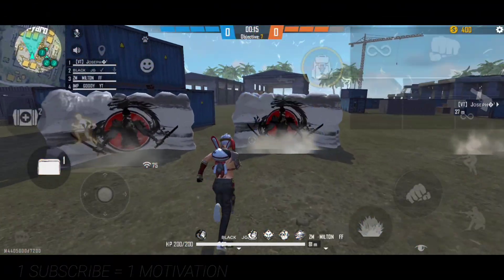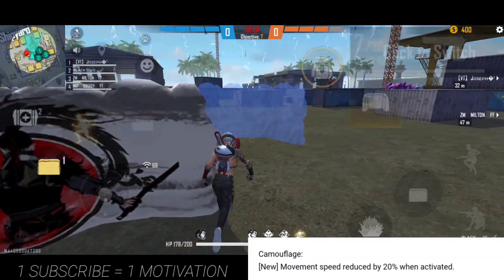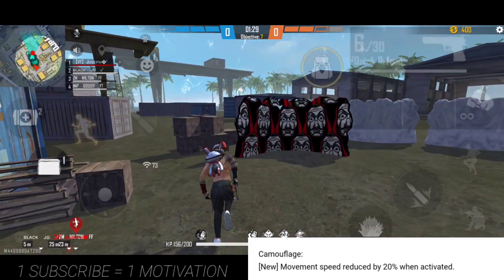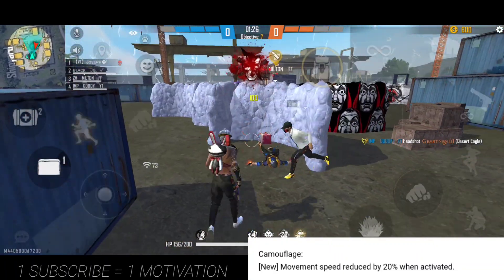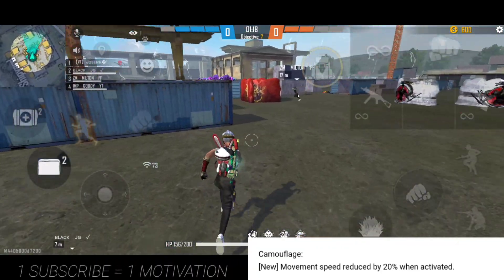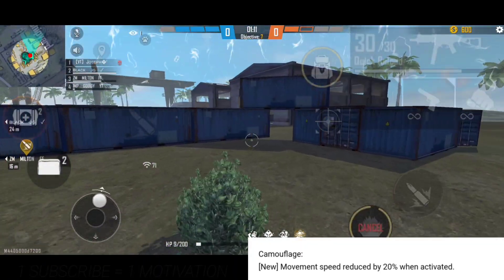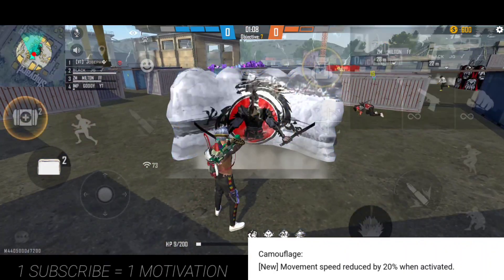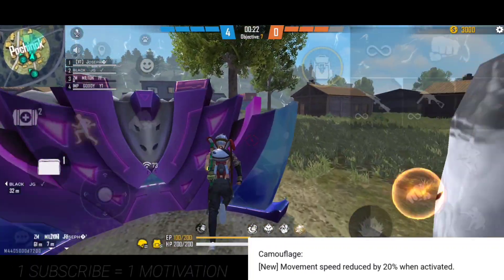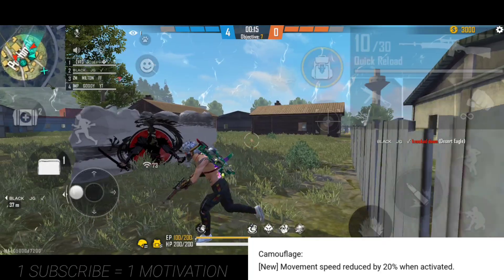And the next thing we see is Wukong. So we have a cool setup — Wukong's power is very simple. If you have a camouflage or a cow, you will have a movement speed. If you have a cow, you will have a move on. But if you want to get a bullet, you will unlock the character ability.